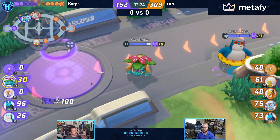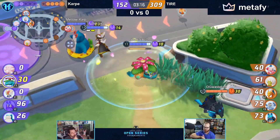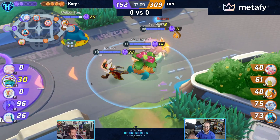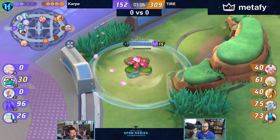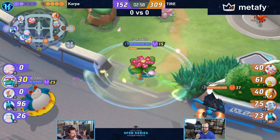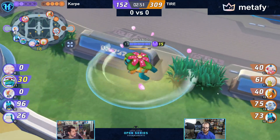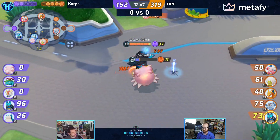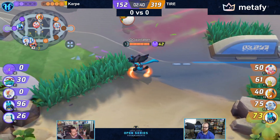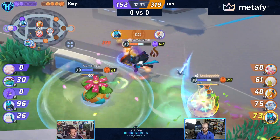We see our purple team correctly pulling back, letting the Rotom walk towards point. Something to point out: we're at the three minute point of the game, and this is very critical to watch for team fights. Once you get past that three minute and thirty second mark, those Unite moves — if you use a Unite move after the three minute and thirty second mark, there is a good chance you're not going to have it back up again for that Zapdos fight at the end. There are only a few Pokemon that charge reliably fast enough. If you're using your Unite, it had better be for the absolute best reason possible, because you need it for that final Zapdos fight.